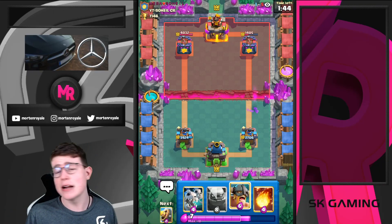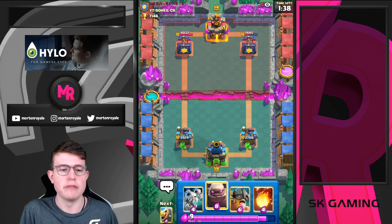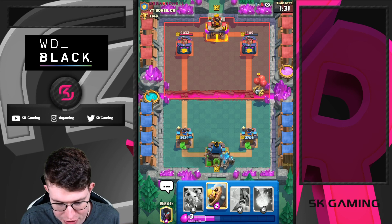We can have the E-Barbs against the Miner. He basically cannot defend us. Fireball may even be better in this matchup than Lightning, because we can push back the troops and combo into my Skeletons with the Fireball — and it's a way cheaper response.